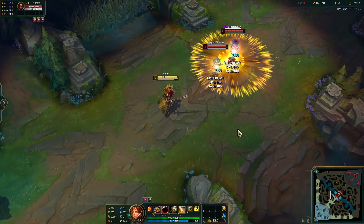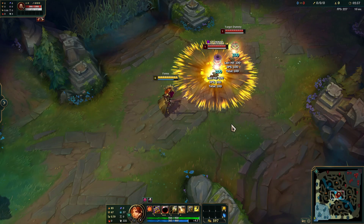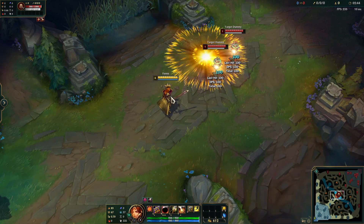Leona's ultimate is Solar Flare. Leona calls down a Beam of Light, which is an area of effect ability that deals magic damage, slows enemies caught within it, and stuns any enemy caught in the middle.